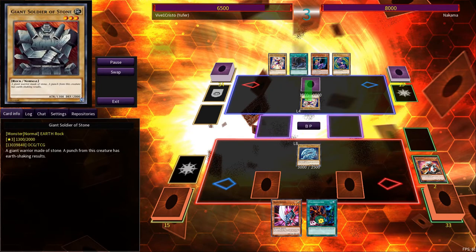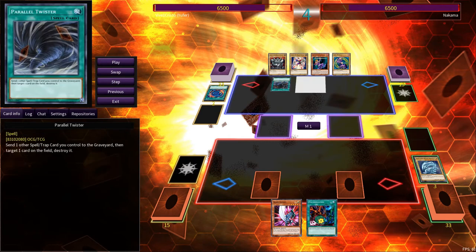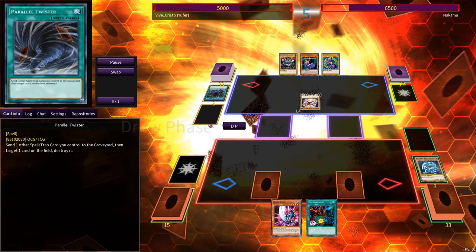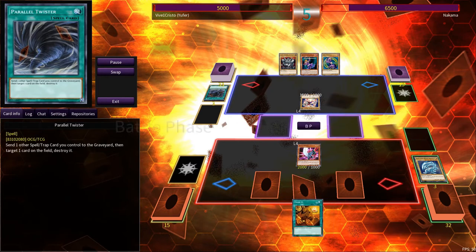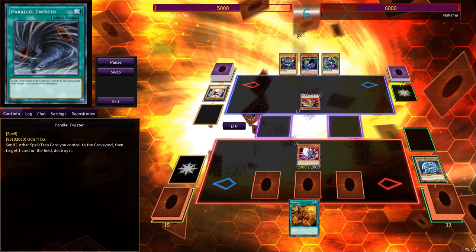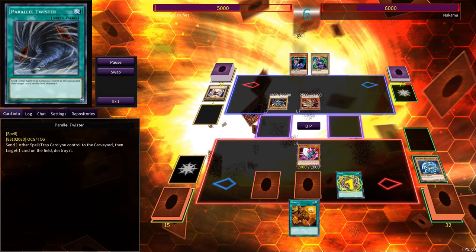Blue Eyes White Dragon hits the field. Twister is a common card, so any character can use it. And we have the most broken card here — Mahat. Shrink is very good. It responds, it floats — one of the reasons why it's broken.